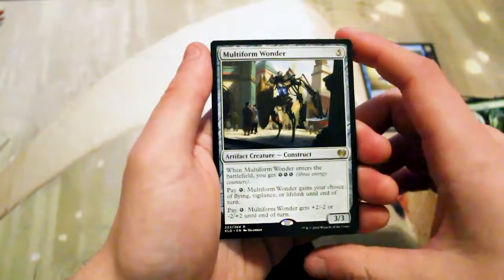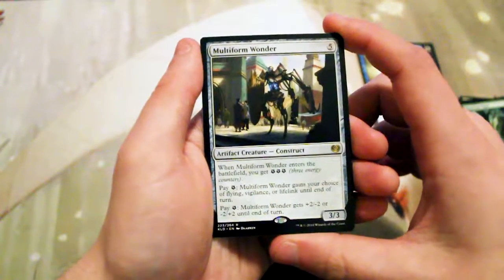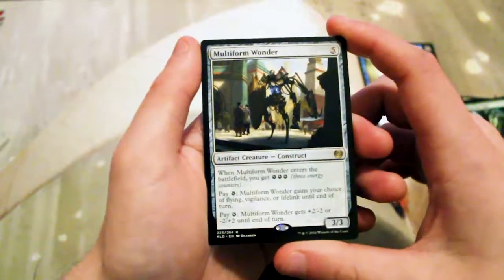Our first uncommon is Iron League Steed, then Essence Extraction, a Disappearing Act, and our rare is a Multiform Wanderer.